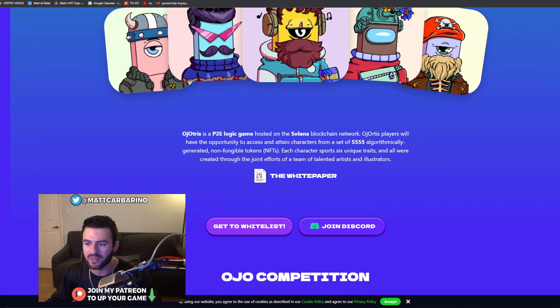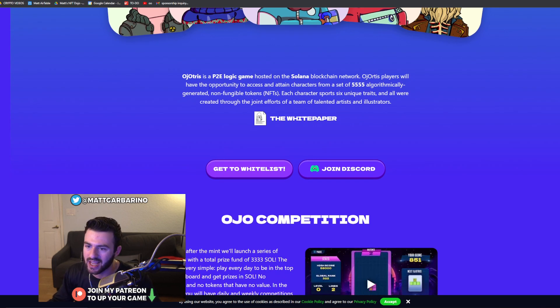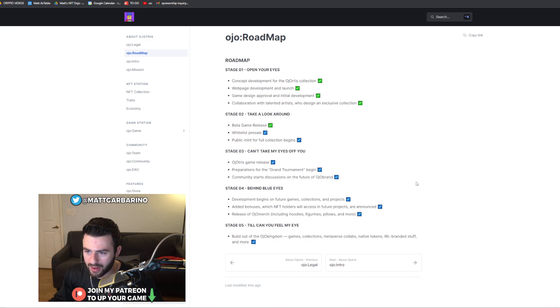Looking at their website, they describe it as a P2E logic game hosted on the Solana blockchain network. Ojotris players will have the opportunity to access and attain characters from a set of 5,555 algorithmically generated NFTs. Each character has six unique traits and were created through the joint efforts of a team of talented artists and illustrators. We can take a look at their overall traits and things like that here.